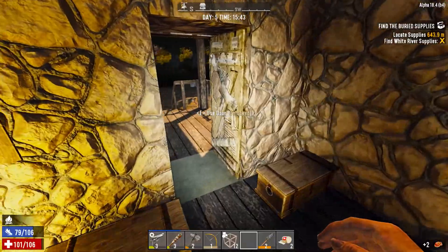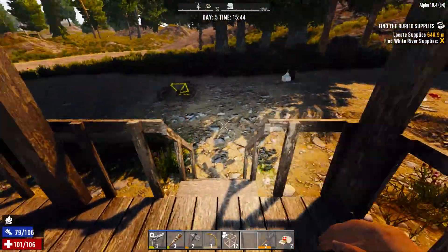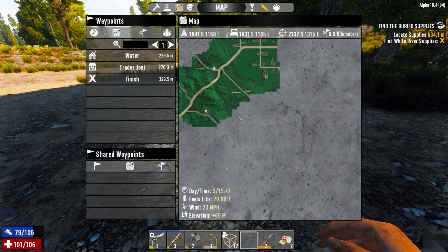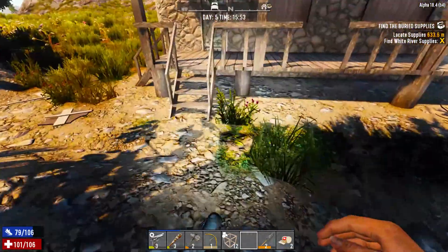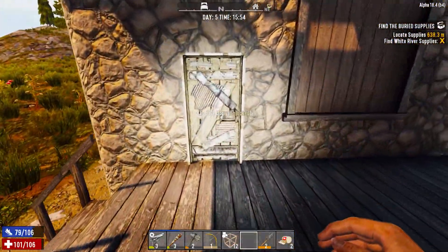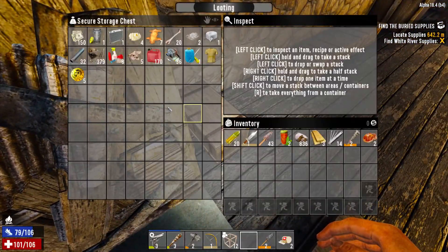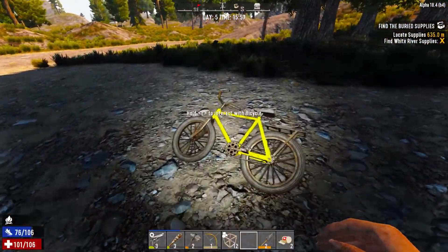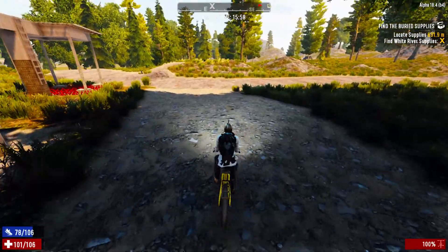I'll just grab two for now because it's already four o'clock - the day gets away from you. Let's do the supply drop - actually I'll have to look at my previous video to see on the map where that is exactly. I don't want to be searching for that with how little time we have left, so let's get this buried treasure. Maybe we can hit the trader on the way back. The rest of that food will be done - all right, look at that, we are moving!